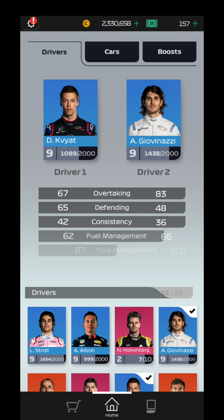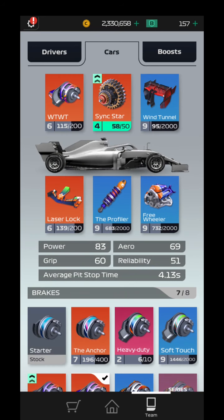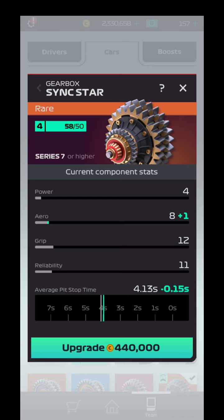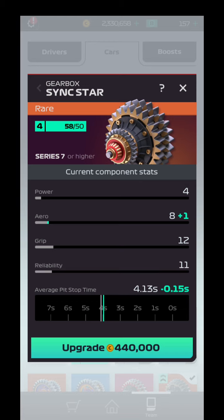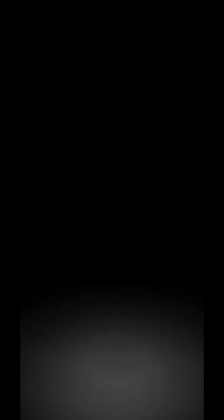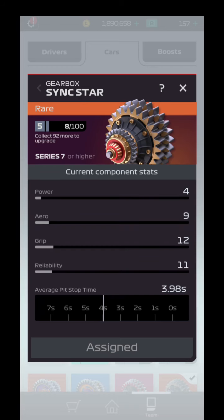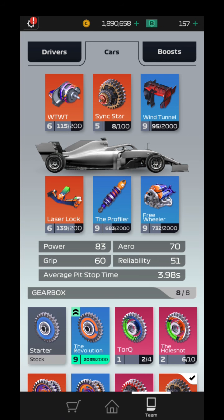For this video, first off, I'm gonna go and upgrade that Sync Star because this is gonna be a very nice little adjustment to my car. Even though it's only gonna give me one speed or aerodynamic and a little bit of extra pit time, that's still gonna be a very, very nice little adjustment. So as you can see here, my pit time now is under four seconds with this car setup.